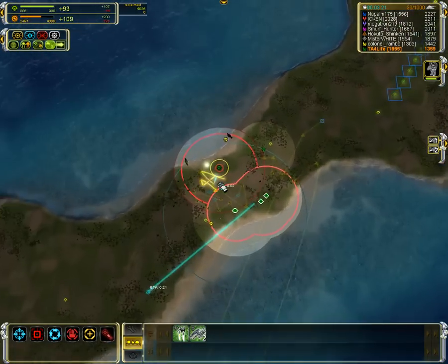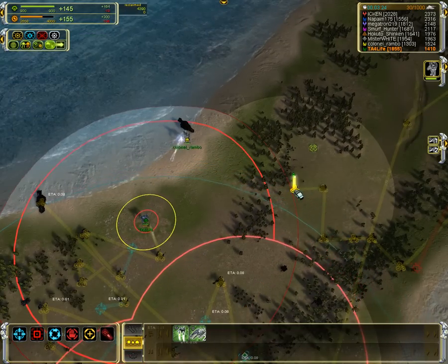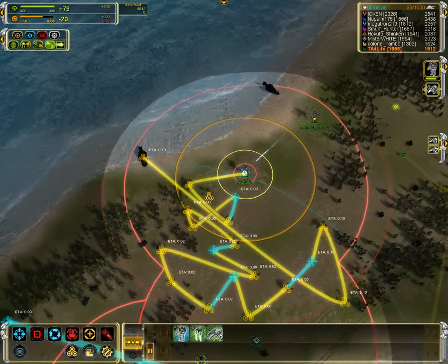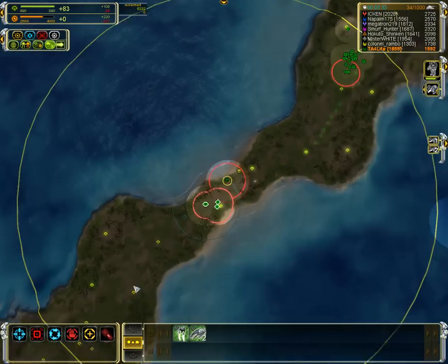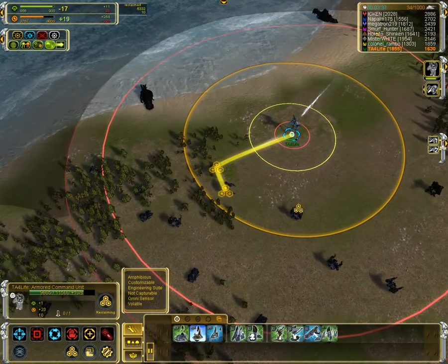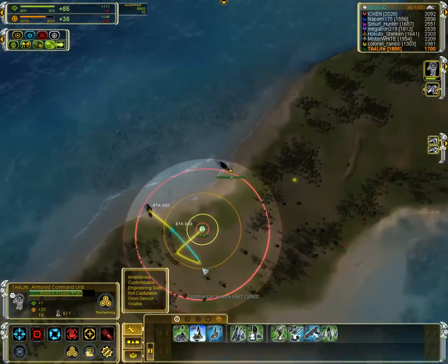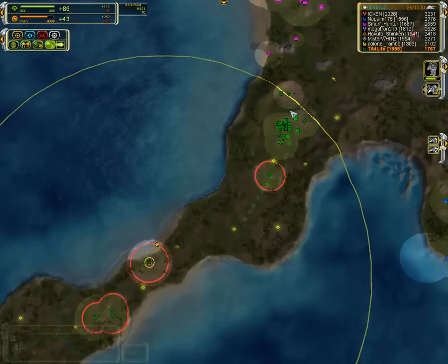There's that engineer I want to get. This engineer just got out — got to keep running. Okay, well — that engineer's dead. I'm actually going to change my orders here. So this is good. Rambo's going to get maybe a few hundred mass left over from that, not too much.